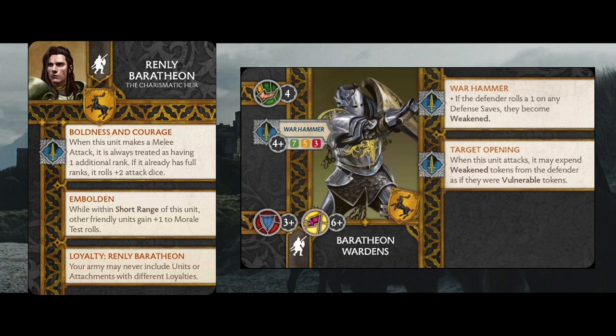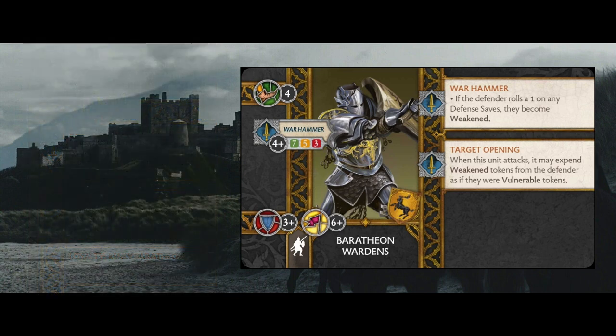Boldness and Courage for the Wardens actually makes them quite dangerous on the table. Instead of swinging at 7/5/3, they're swinging at 9/7/5. With their ability that puts out condition tokens, throwing more dice is really good because it means you're more likely to get those failed saves that let you put the weakened token on your opponent. You can use it defensively when they attack back, or offensively as a vulnerable token. The Wardens are one of those stealth fighty units, and when you put Renly in there, you turn them into quite an aggressive unit.